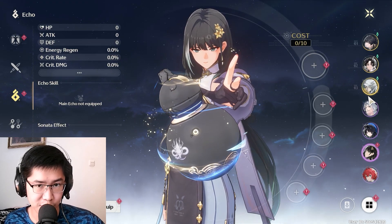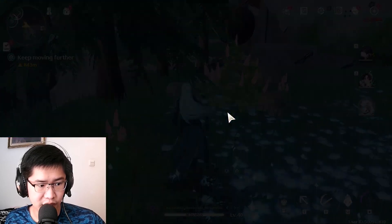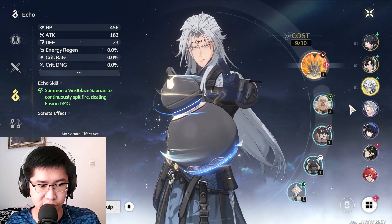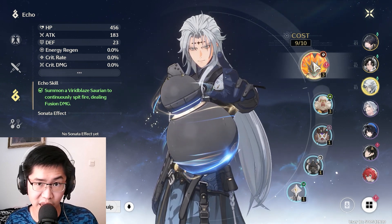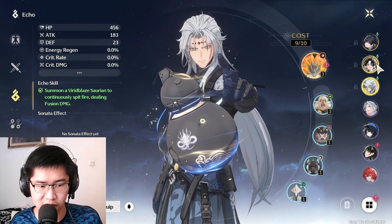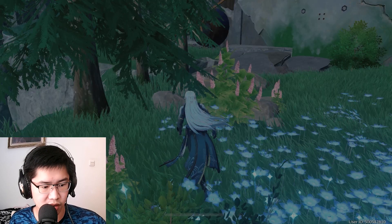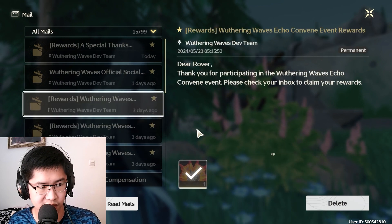And lastly, your echoes. Your echoes are something you want to level up. The only reason I have this SSR echo is because there was a web event before the game released where you could get a 5-star echo. If you locked it in before the game started, all you need to do is reach union level 8 and it'll appear right in your mailbox.